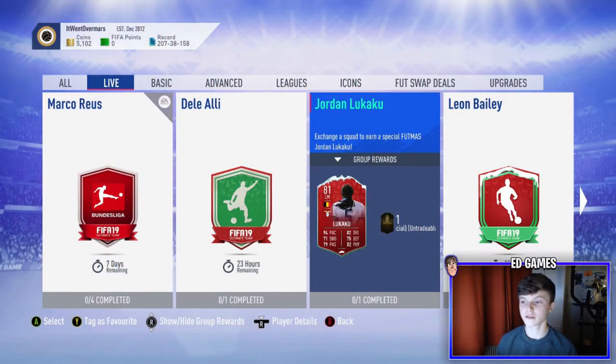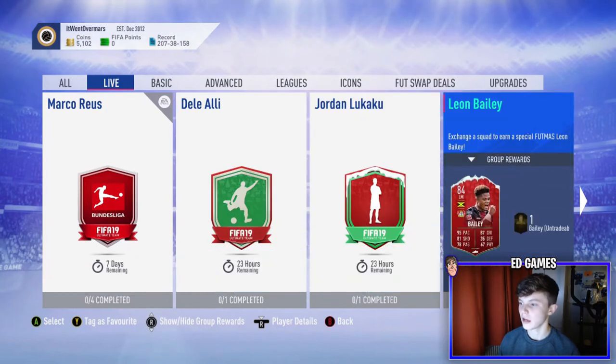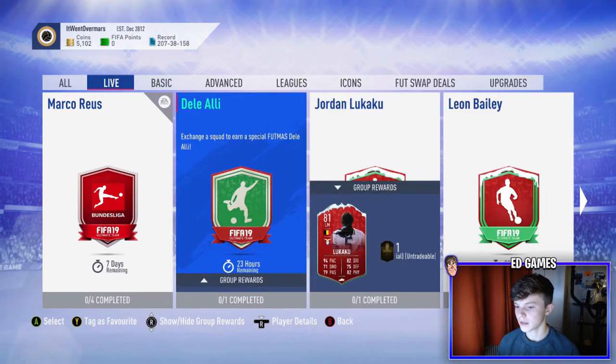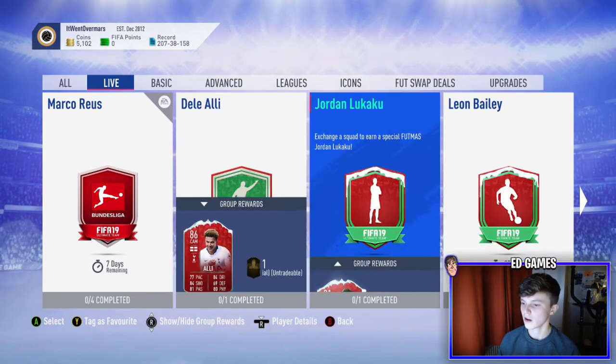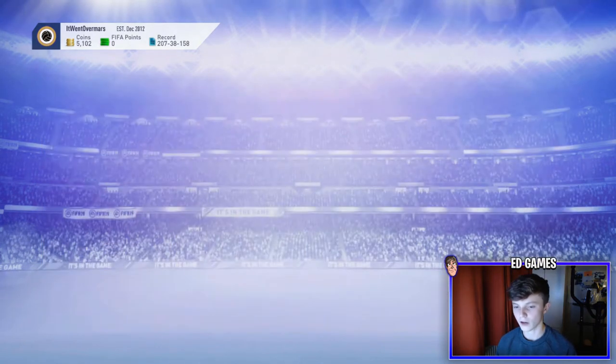Right guys, we're back to another video. So today we've got the Jordan Lukaku SBC for Footmas. They released Dele Alli, Jordan Lukaku, and Leon Bailey. The other two are much more expensive — I think Bailey's an 84-rated squad and Dele Alli's an 85.